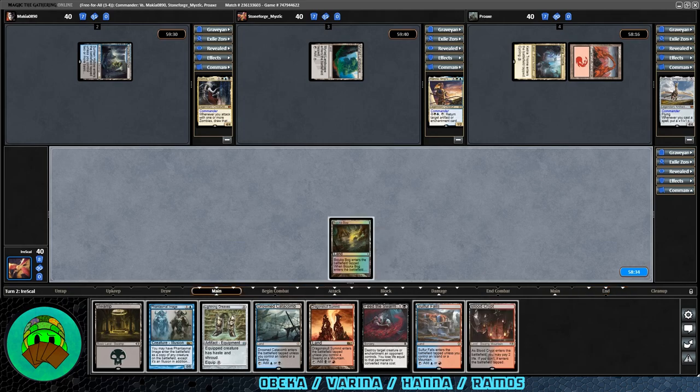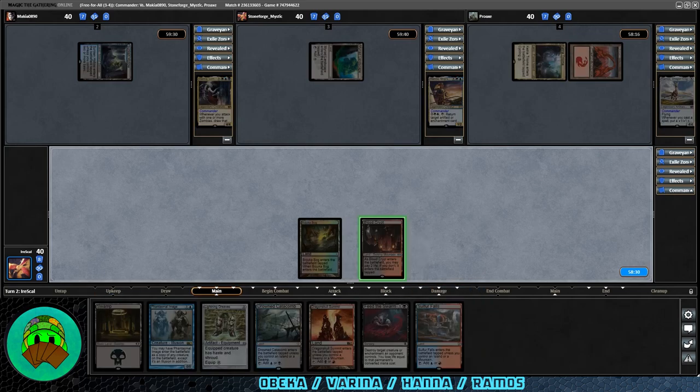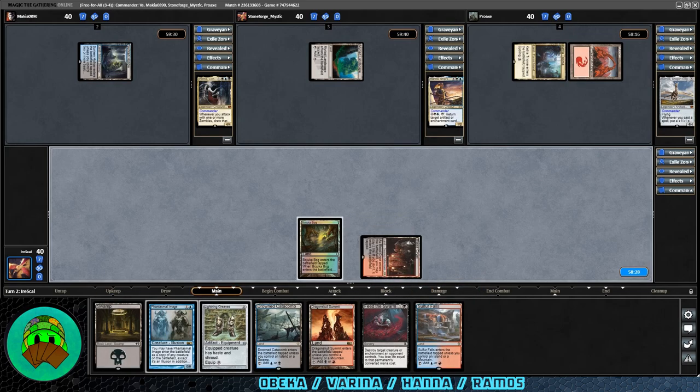Mountain into play for Ramos, then it rolls over to us. We get a Blood Crypt. Let's put it into play tapped and pass it to our opponents.